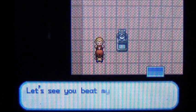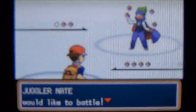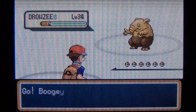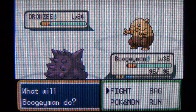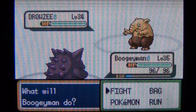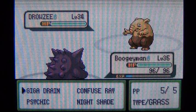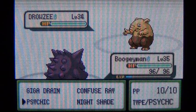The thing about having a Ghost Pokemon at this point in the game is it's pretty awesome because the next two gyms you're going to be super effective against. Ghost Pokemon can learn Psychic type moves, so you're going to be super effective against Poison, and the next gym is Psychic type so you can use your Ghost moves.